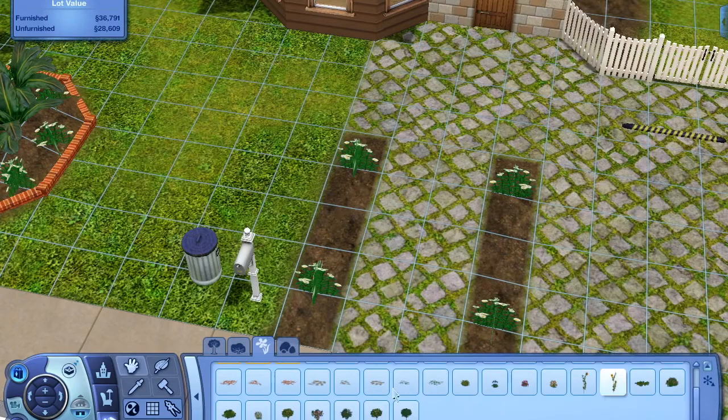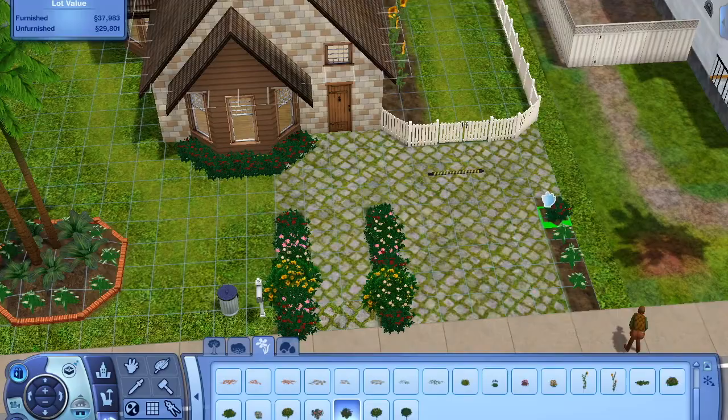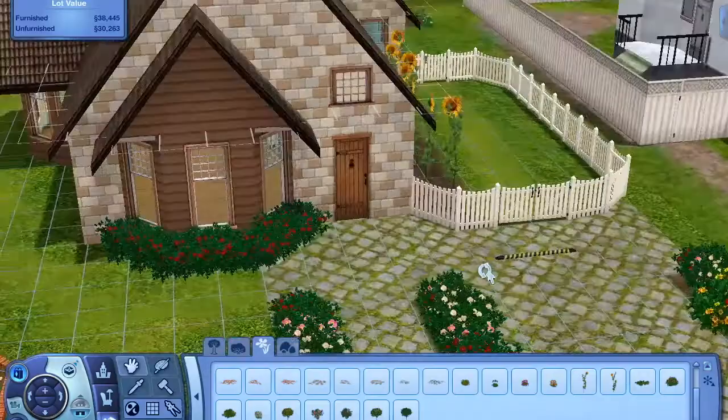Yeah, and then we move on to the outside. I don't usually do too much to the outside in renovations just because I can't really be bothered. Like, I don't mind landscaping, but I'm not that good at it. I don't think of these things. I'm sure if I really wanted to I could do something cool, but most of the time it's just not really my first priority. So I think I did okay — I just put in some more flowers and stuff and kind of made it look a bit more colourful, just because the house has a lot of brown tones.